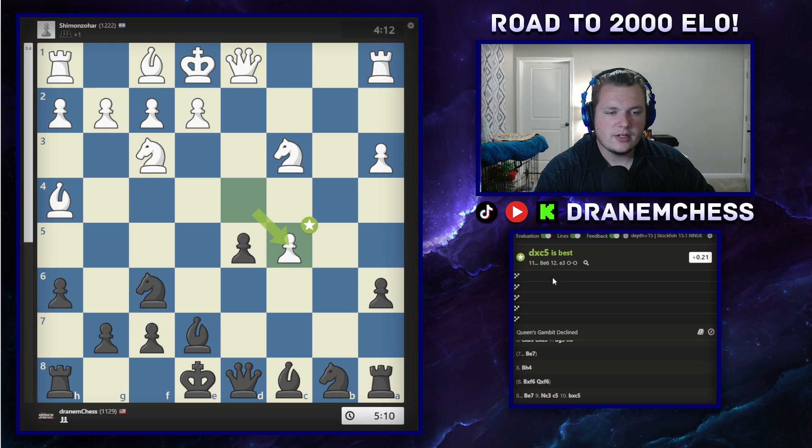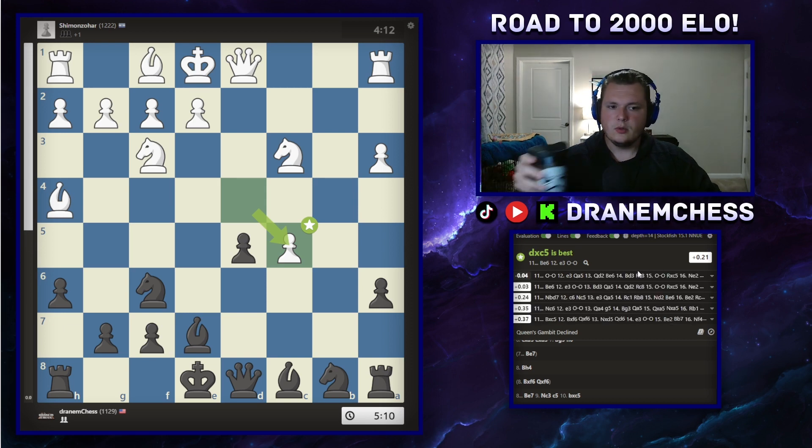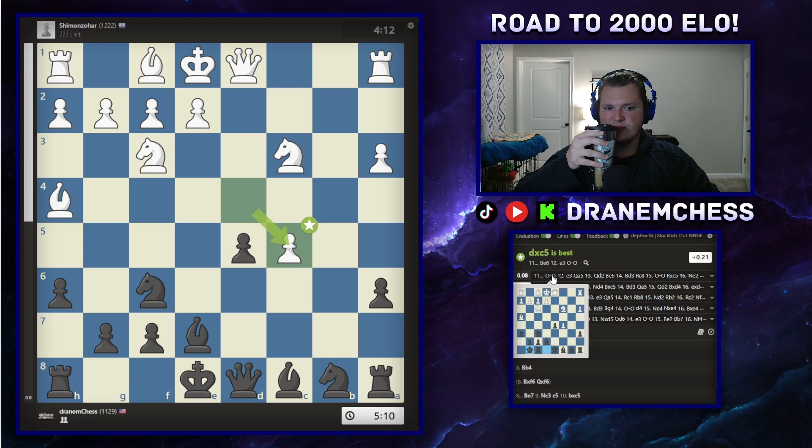The best move in this position is to castle — get the king to safety and unpin all these things.